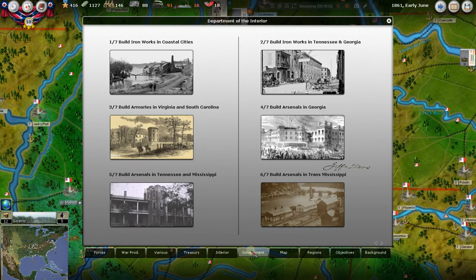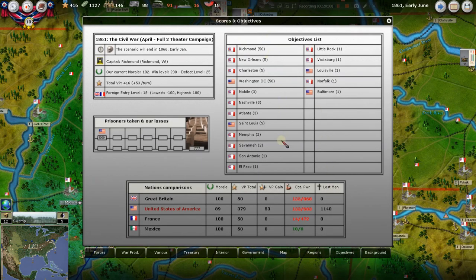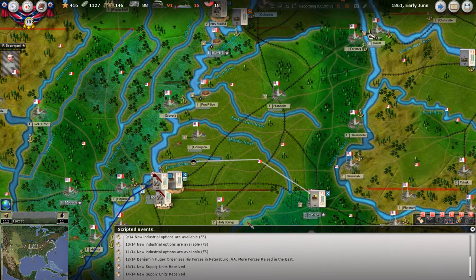The foreign entry is now up to 18 because the North hasn't immediately knocked us out of the war. The North declared a total blockade, which upsets the European powers at least momentarily. Looking at our objectives and victory point totals — we're at 416, getting 53 a turn. The US is at 379, so we're technically ahead, but they're getting 53 every turn as well.